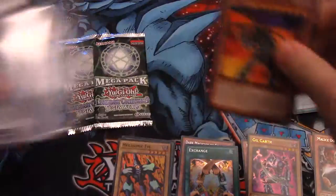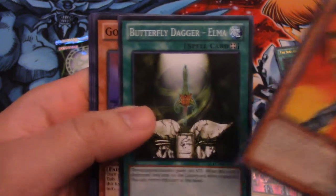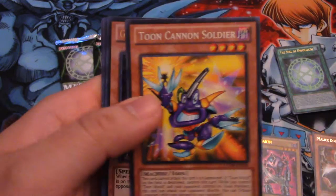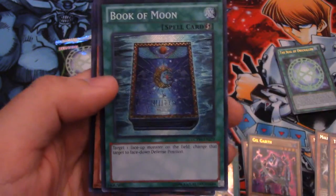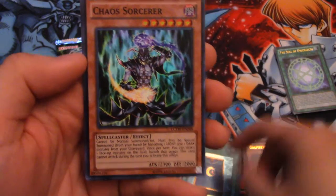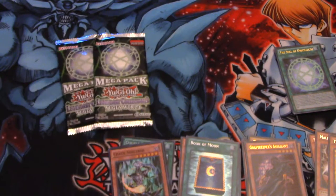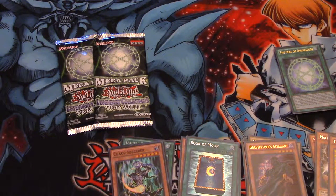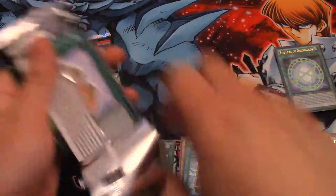Third pack. Dark Creator — another one. Butterfly Dagger-Elma, Goddess of Whim — another McDonald's card, remember that. Toon Cannon Soldier — very cool. Gravekeeper's Assailant for those Gravekeeper decks. Book of Moon — always good to get. Another Secret and it's Chaos Sorcerer — very cool. Super is The Tricky. And Manju of the Ten Thousand Hands — pretty good, not as great anymore since Nekroz and stuff. I believe they use them in Nekroz though.